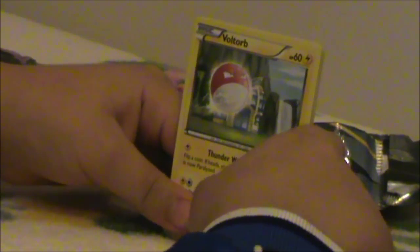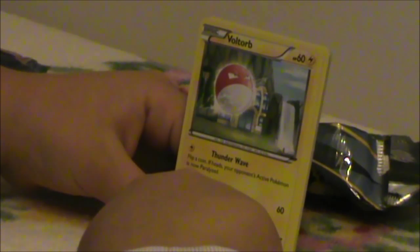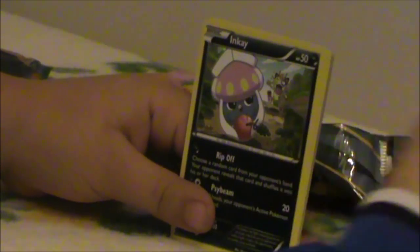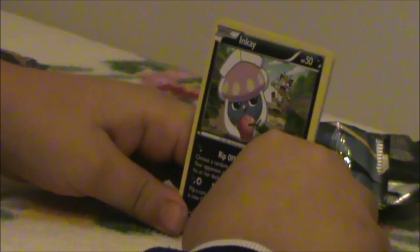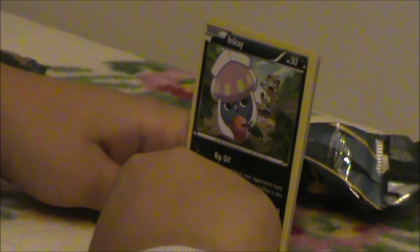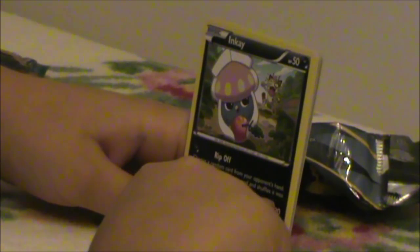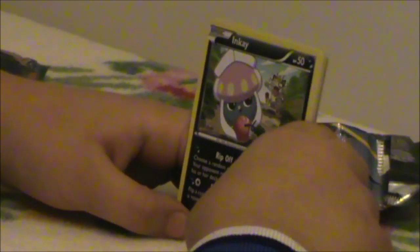We have Inkay again — pretty funny. Meowth is there, looking pretty sad and angry at the same time. It says Rip Off: choose a random card from your opponent's hand; your opponent reveals that card and shuffles it into their deck. There's also a card I keep seeing — Destroy Dungeon — it says flip a coin; if heads, your opponent's active Pokémon is now confused. Another Pokémon I can't read — it looks like a hand with sharp nails — 60 HP. It says Sand Attack: if the defending Pokémon tries to attack during your opponent's next turn, your opponent flips a coin; if tails, that attack does nothing. Smuts Up does 40 damage — pretty funny.